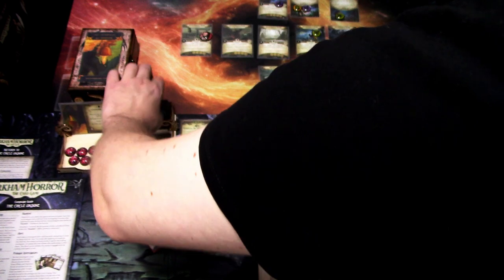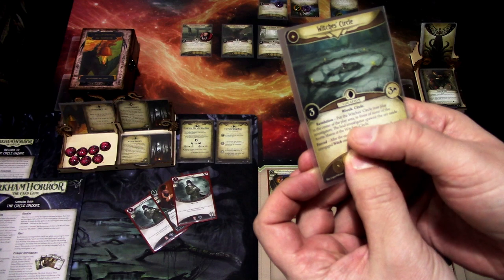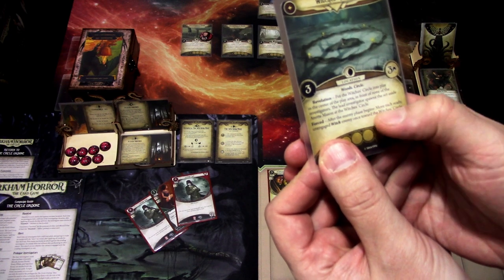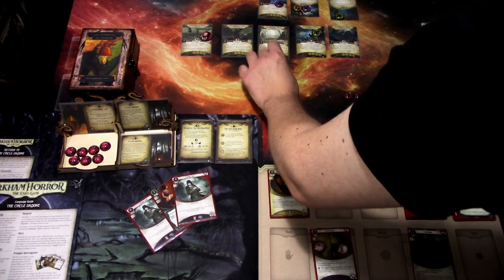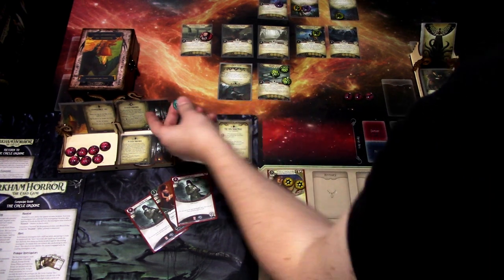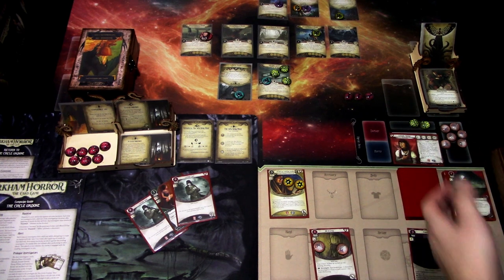The Witches' Circle has three shroud and three clues. Revelation: put the Witches' Circle into play in the center of the play area in front of none of the investigators. The lead investigator spawns a set-aside Annette Mason at the Witches' Circle. Forced: after the enemy phase begins, move each ready and engaged enemy once towards the Witches' Circle. What this means is that the Coven Initiate activates and moves here, while Annette Mason is already here.